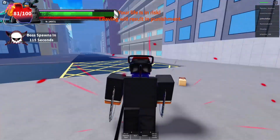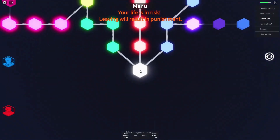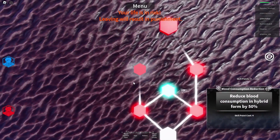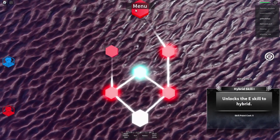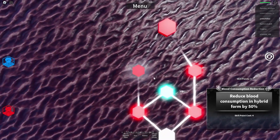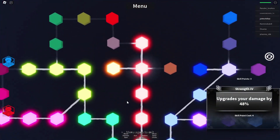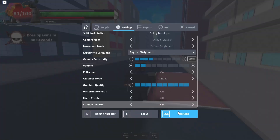Yeah, that's basically all there is to the Chainsaw Man mode. I don't have enough skill points, but you can unlock your moves right here in the skill tree. This is basically the skill form — the skill tree whenever you unlock it. This is just the regular one, which I'm pretty sure is what everyone has at the moment.